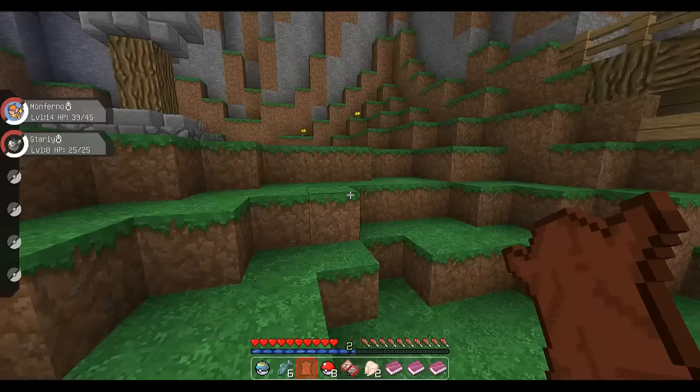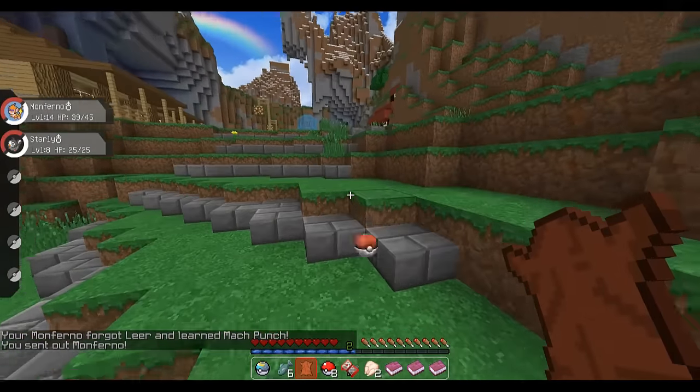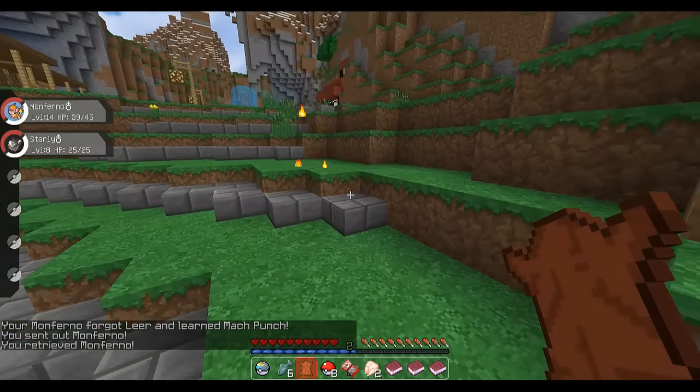It evolved! Really? There's a weird bar that appears during evolution — that's strange. I now have a Chimpant Feu — it's actually tiny. It's going to learn Mag Punch — let's remove that. So there we go — a magnificent Chimpant Feu!